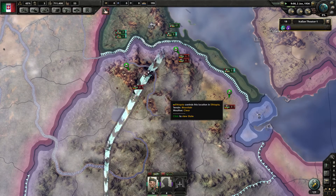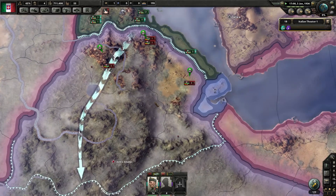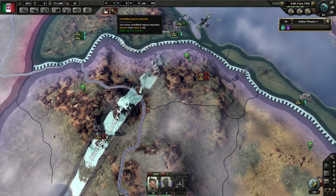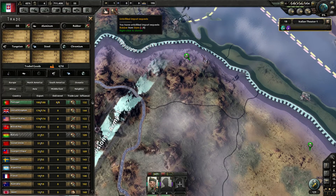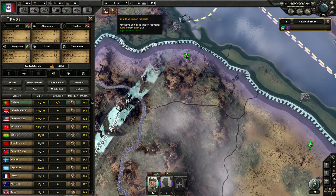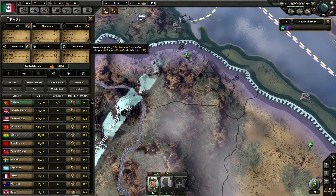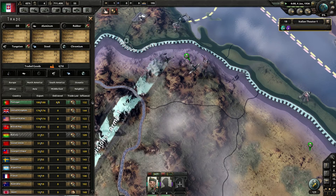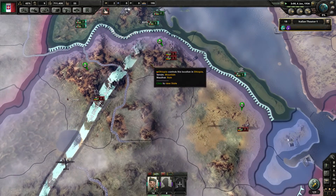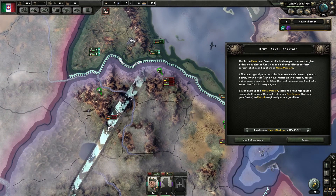This is the combat width where you can see we outnumber the enemies quite a lot. But yeah, that's combat. Let's go and put it up to speed 3 or 4. There's an unfulfilled import request - I'm not really sure what that is. But as you can see we are winning right now.